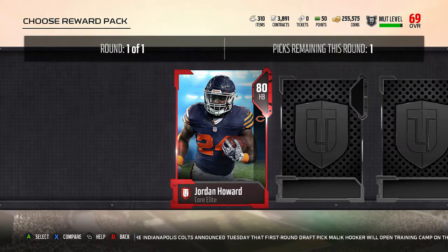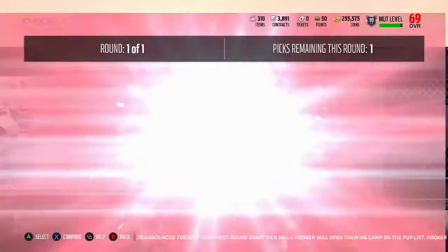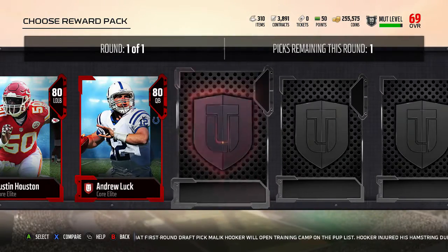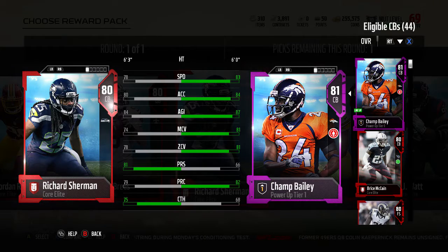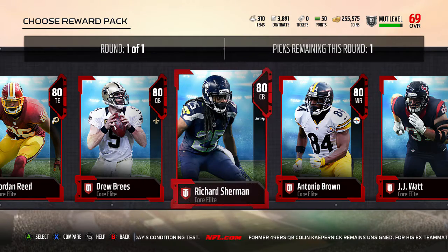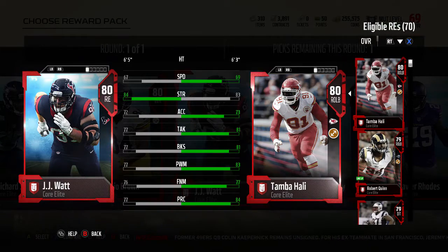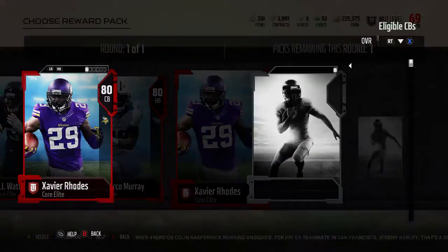This is the fantasy pack — these are the elite players you get when you pre-order the game. They're all 80-rated, so there's no point rushing through each player. I'm just flicking through most of them on this screen deciding who to go for to improve which position. I look at Richard Sherman, but as you can see I already have Bryce McCain and Champ Bailey, so I don't really need a corner — plus Sherman at 78 speed is just going to get beaten by most receivers.